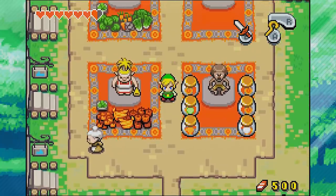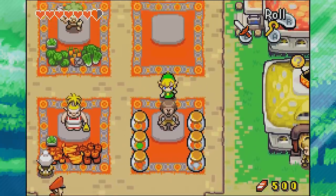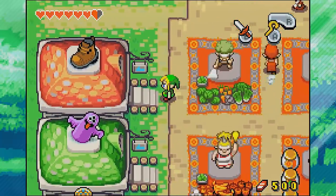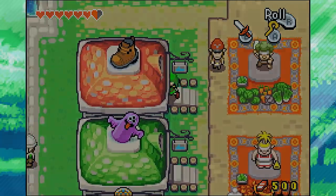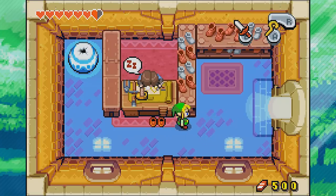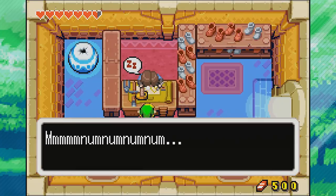As we go through Hyrule Town here you're gonna see this guy - he's a new person that's in town, but we'll deal with him in the next episode. Today we are focused on our mission. We're gonna go to the shoe shop and go right inside here. This guy is going to fall asleep and knock down a pair of shoes, but unfortunately those are not the shoes that I need.